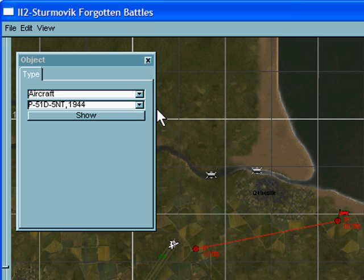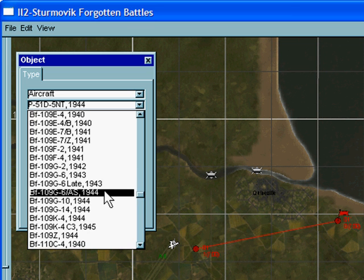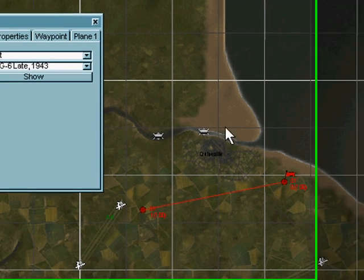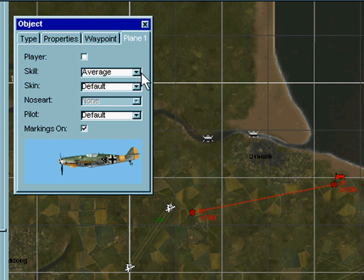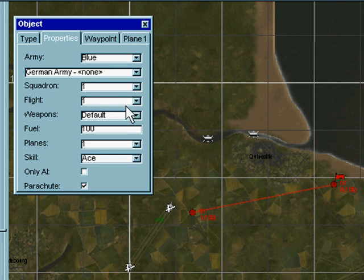It's time to get a bogey. We'll go down to the German aircraft and get a 109, sticking it just about one kilometre behind. Go to plane — this is where we choose the skill. Let's make him ace, depending on your confidence and ability. Waypoint: we said he has an altitude advantage, so I'll make that 2,700 metres. Speed, let's say 420. Normfly is what we want. Weapons default, fuel say 70% — all fine.